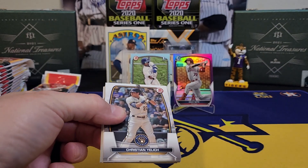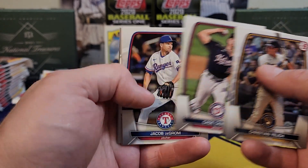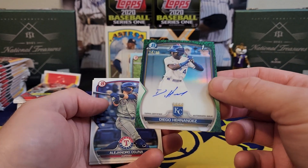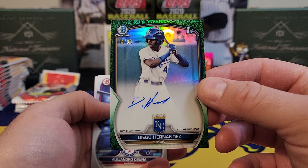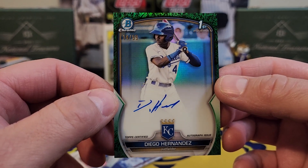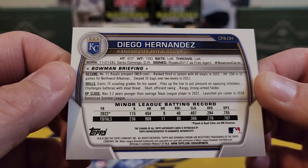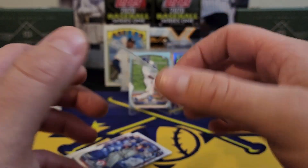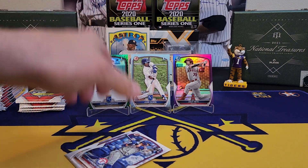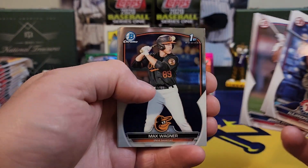In years past they used to have Bowman fat packs and value packs, and I haven't seen any of them yet. Somebody might correct me in the comments or let me know if they have any. And check it out guys — Diego Hernandez, right off the top: 14 of 99! Super super tough cards to pull. The greens are not easy to pull. He's the 21st ranked prospect in the organization for the Royals. But nonetheless, it is an auto — and you never know, that guy might show out. That's what I'm telling y'all — these retail boxes are just loaded.